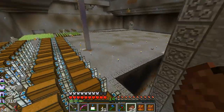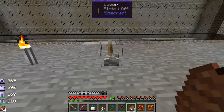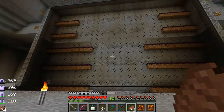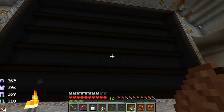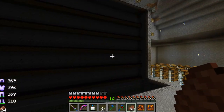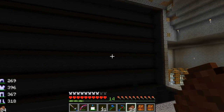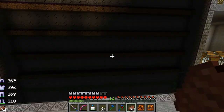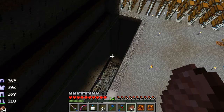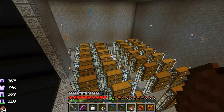Everything comes through on the way out of the mob farm. If you haven't seen it: cursed earth with drawbridges blocks out the light, and there are piston mechanisms behind that push the mobs off as soon as they spawn on the cursed earth. It worked so well we got a ton of drops; they're all getting processed down there.